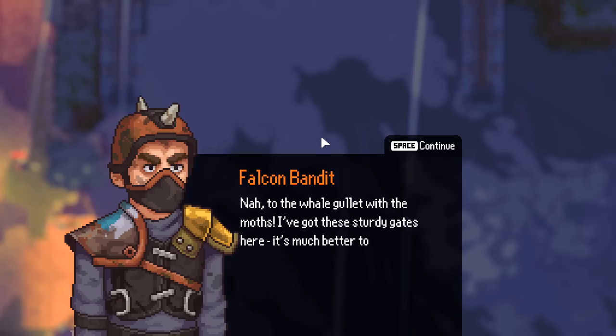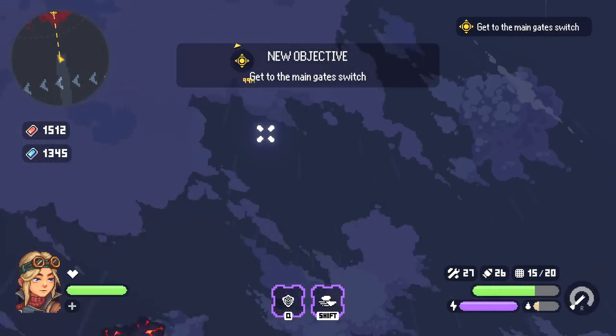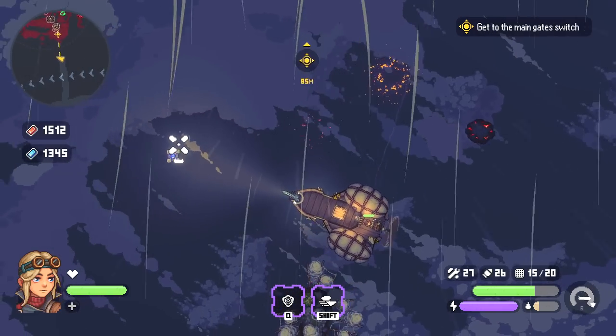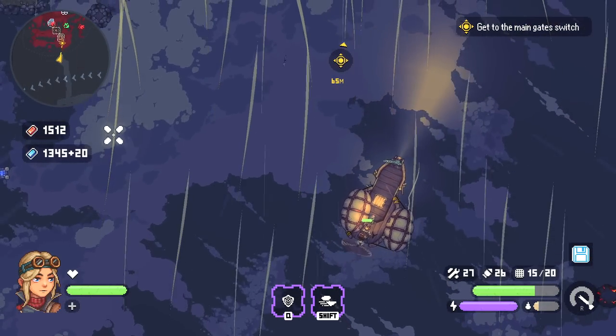Another guard says: 'Nah, to the whale gullet with the moths — I got these sturdy gates, it's much better to guard the wares behind them. Maybe I'm seeing things; I should check my ammo just in case.' That was a pretty big critter right there — it's one of those things you don't want to dig out of your fender.